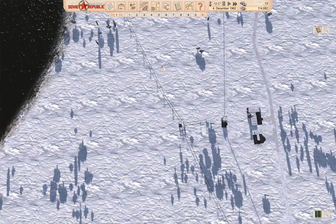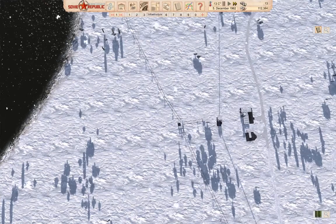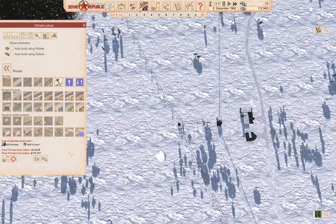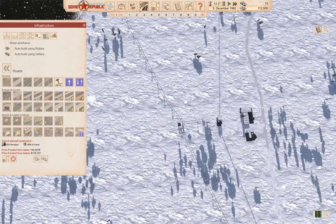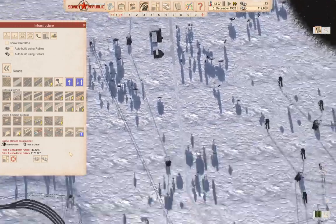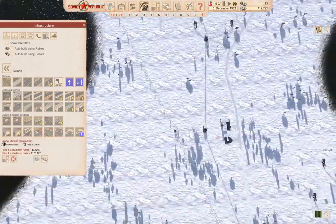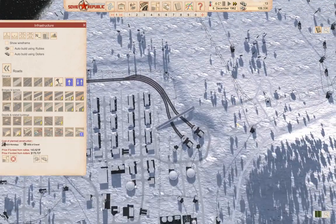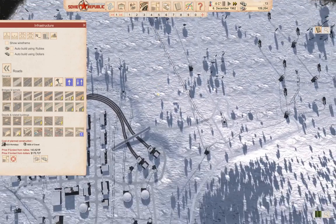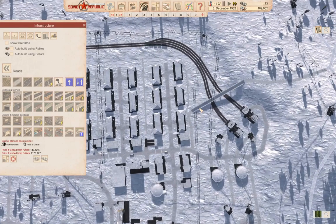We need 143k rubles, so we need to wait just a little bit to collect it all. But this is going to give us another connection point into the road network here. We even have a bridge — we have a bridge.